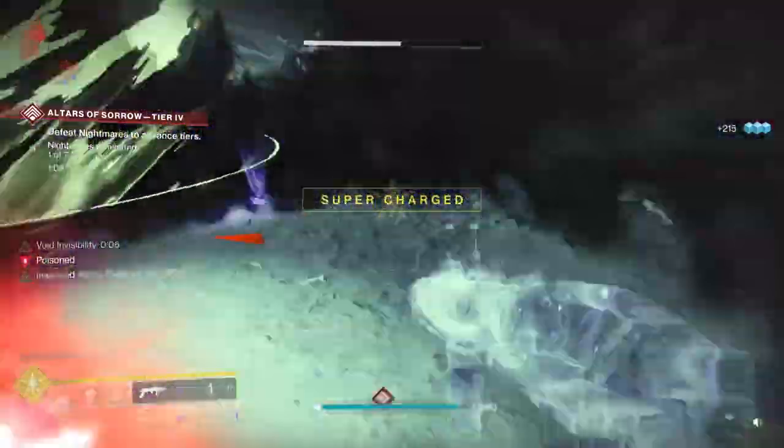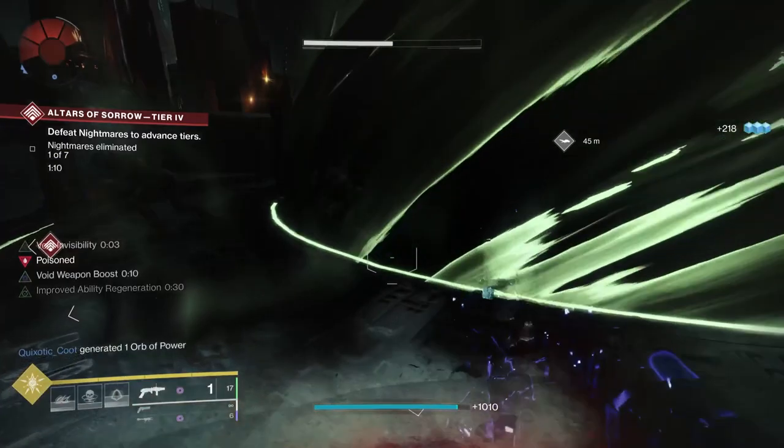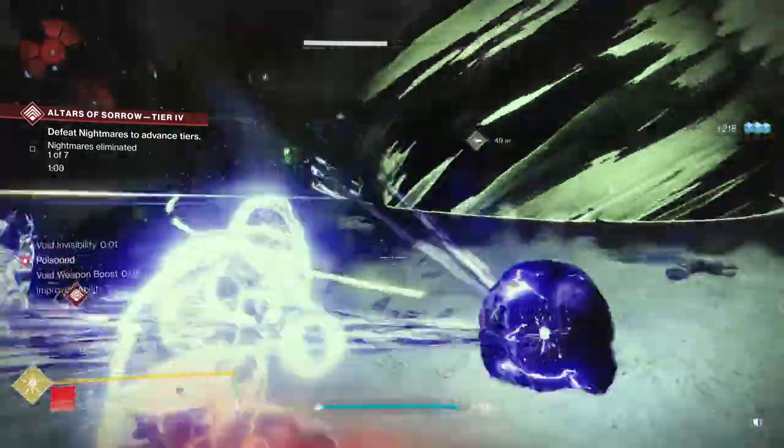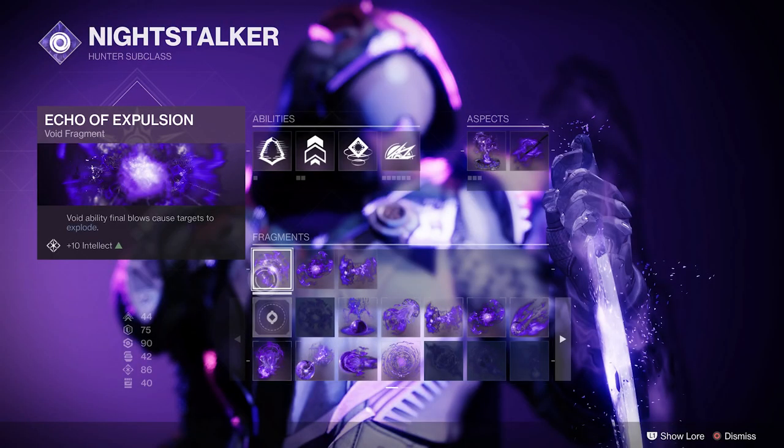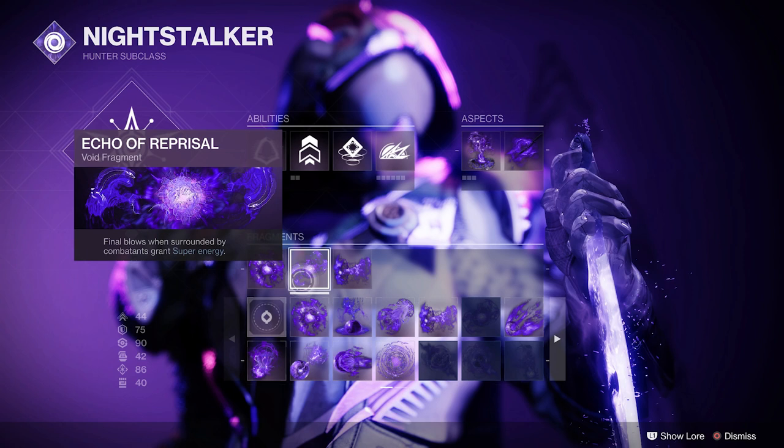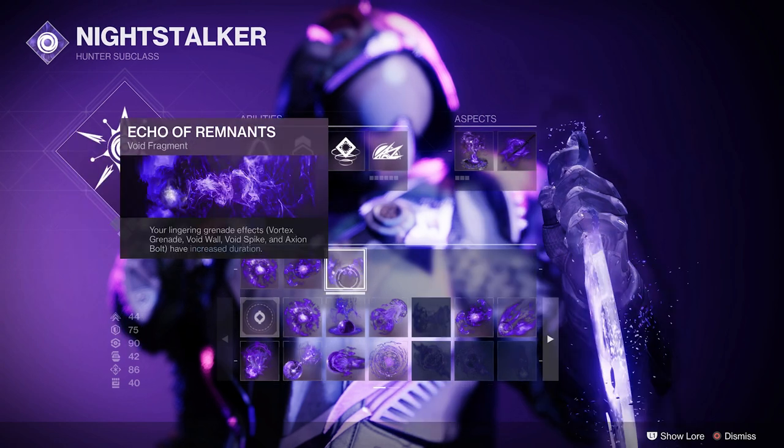When you attack the next enemy, your next melee attack against them makes them weak as well. I'm going to use Echo of Expulsion — Void abilities cause targets to explode. I'm going to use Echo of Reprisal — final blows when you're surrounded by enemies grant bonus super energy. And I'm going to use Echo of Remnants — grenade effects linger longer once you put them down.